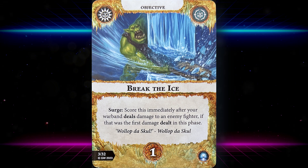Break the Ice scores immediately after your warband deals damage to an enemy fighter if that was the first damage dealt in this phase — a much stronger version of Strong Start. You don't need to kill anyone and you could ping them with gambit spells or ploys. You don't need to do it with an attack action.